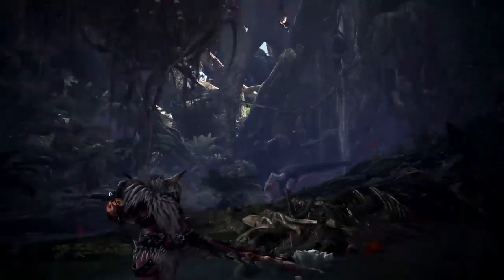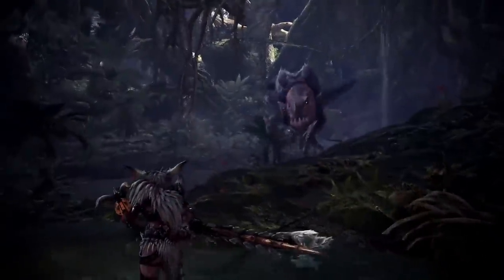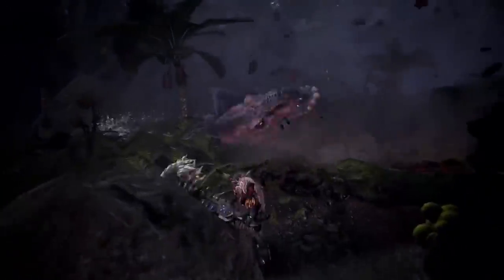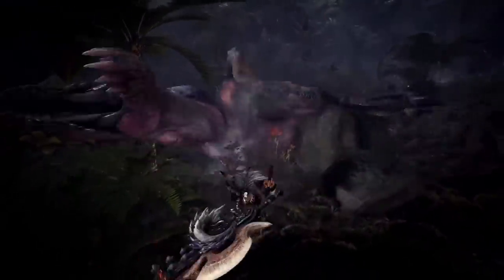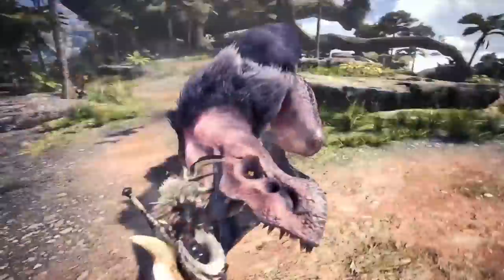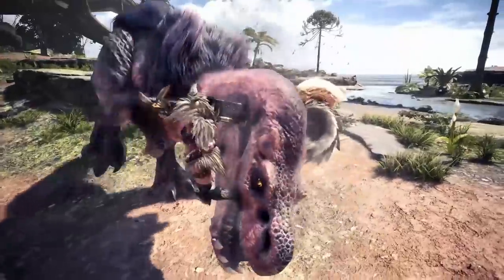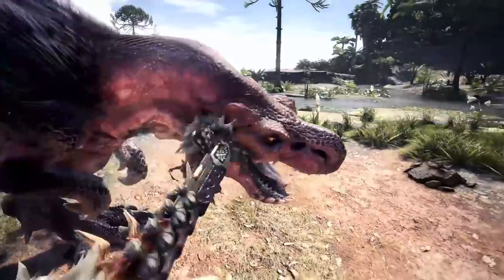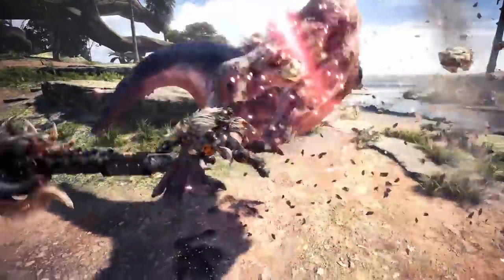The first thing here, they're just showing off that you can use the slinger with your weapon out. I think they're taking the time to show it off for these heavier weapons, because they're so much harder to put them away, use the slinger, and then bring them out again, so it is really cool. And here, they're just showing the switch axe using the clutch claw and a normal attack, which will tenderize a part of the monster. There is another type of clutch claw combo you can do with this weapon, which we'll be covering in just a second.